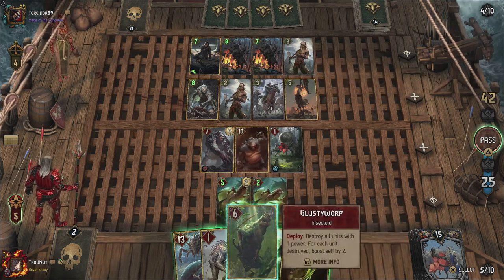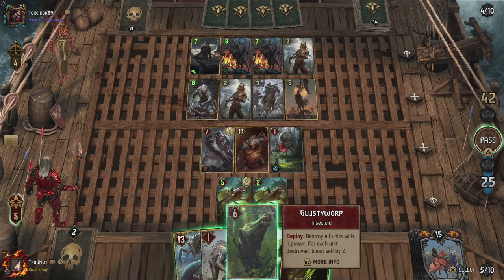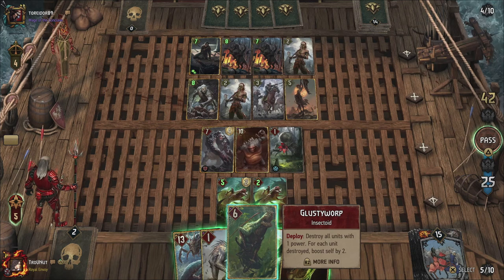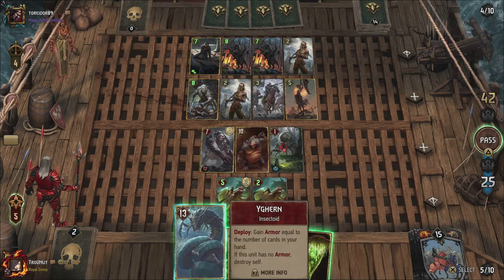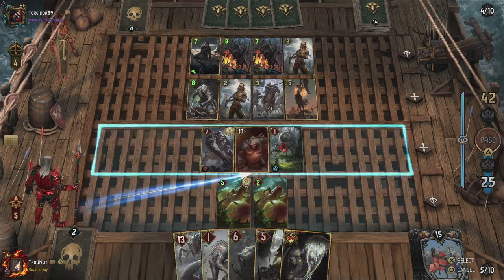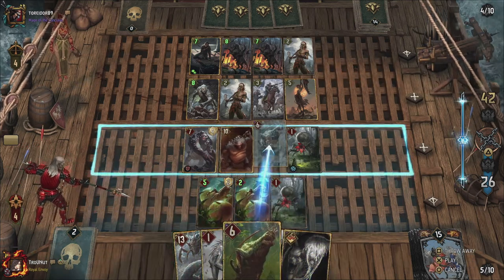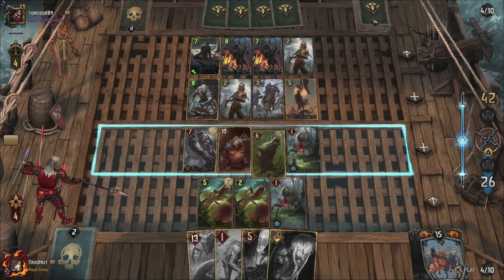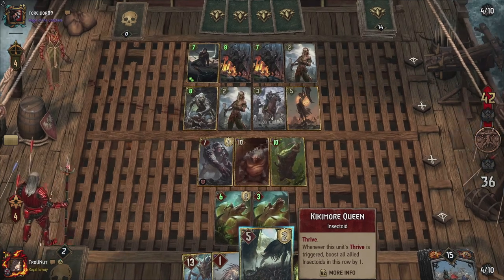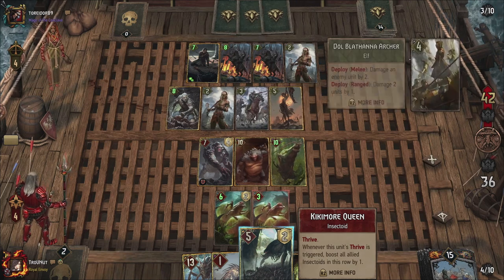Now we're 17 points behind. I could go with Glusty, but Glusty would only get me 7 points, plus the 2 ticks from the Thrive, which is 9 — getting us up to 34. That should probably be enough for a pass. But if I go with Weigern we go to 15 points, which goes to 40, so we still don't get that. I think I'm just going to add one more drone here and get the full 8 points with Glusty. Put that over here — that does give us a double 10 there, which is dangerous for a Scorch. But if there's a Scorch, at least I pulled it out now and not later.